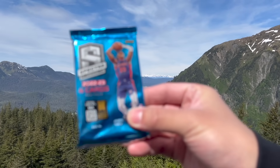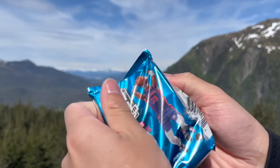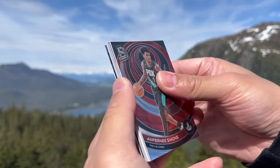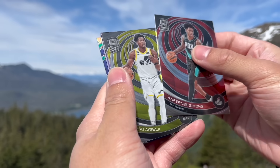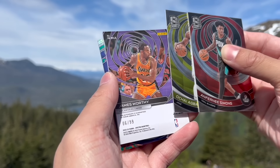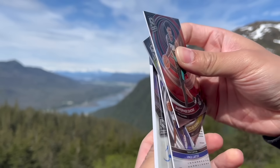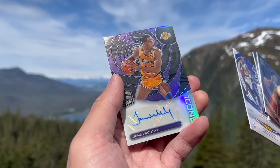Next up, Spectra. Got one loose pack of Spectra — will be good, I hope. We have a cool parallel coming up — Bagley after Simons. Here is James Worthy to 99. And then there is a Vince Carter parallel — I think it's a short print. And then there's a James Worthy autograph. Very, very nice. The mountains are doing us well.